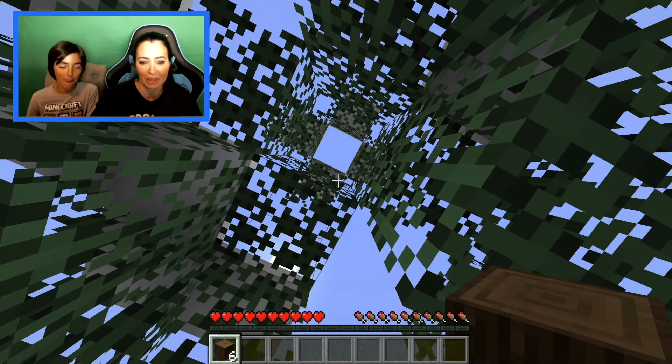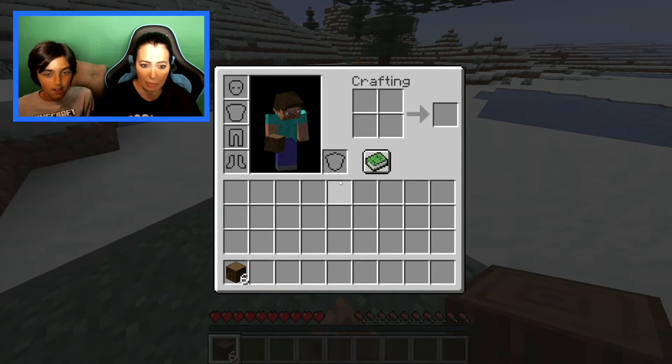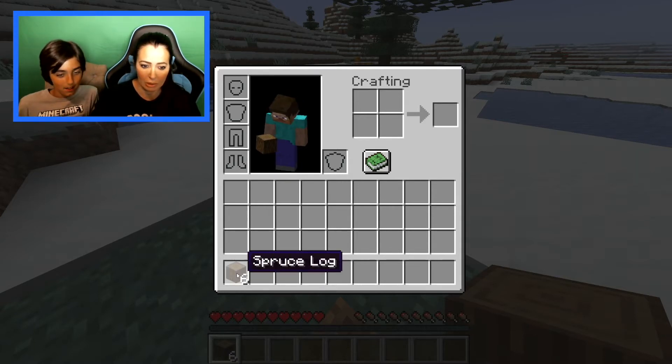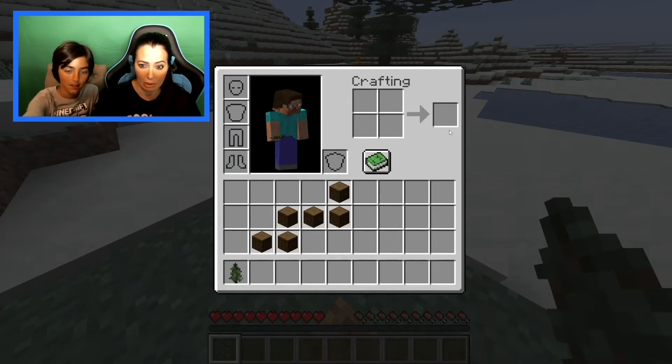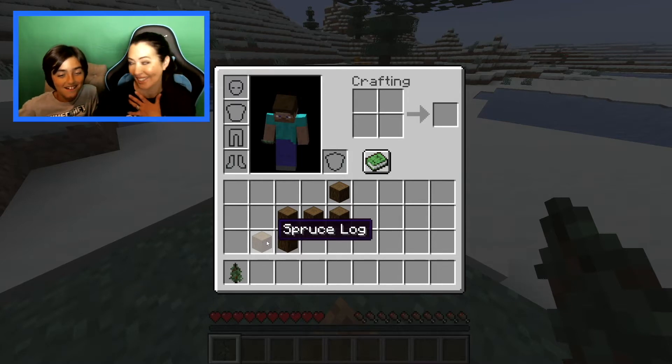Press E — that's your inventory. Mom: 'I've got nothing!' You start with nothing. Left click the wood and put it up into the crafting area.